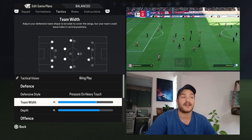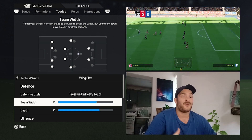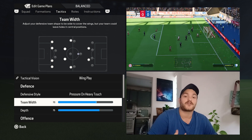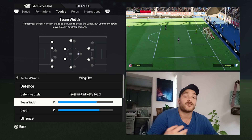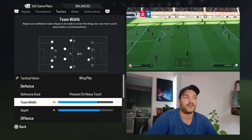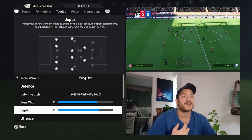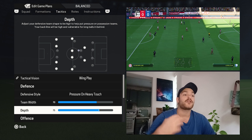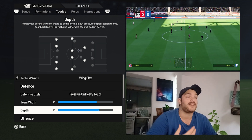In terms of pressing from those wider areas, you want a widespread team making sure that crosses aren't being delivered into the box frequently — the fullbacks and wingers stopping those crosses being delivered in. It does allow for more space to open up in the centre of the park, but you have very adequate defenders and defensive midfielders that can cut out those opportunities. As for the depth, it is set to 75 — on the lower side of high lines, but a very practical version. It helps you maintain possession while also protecting against counter-attacks effectively in FC24.